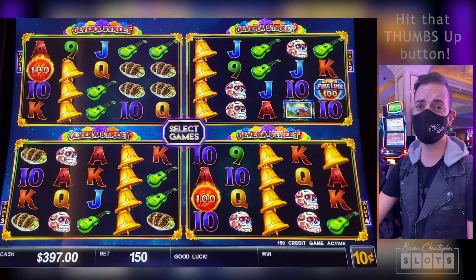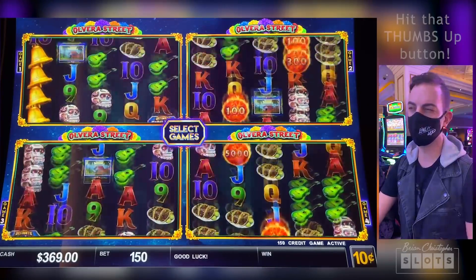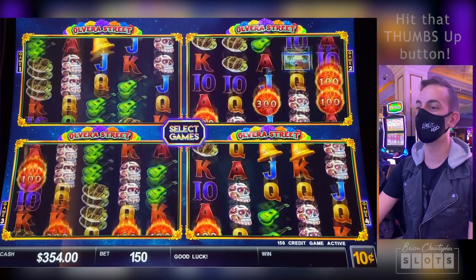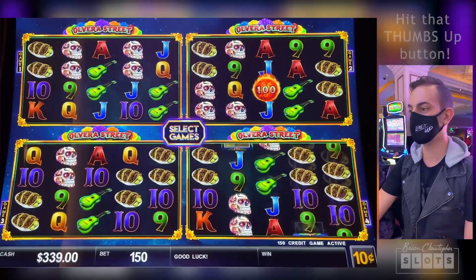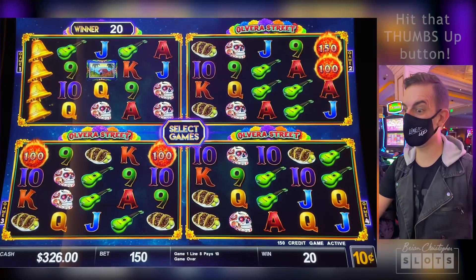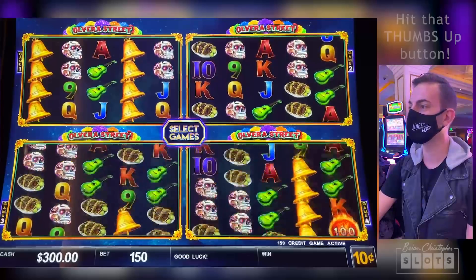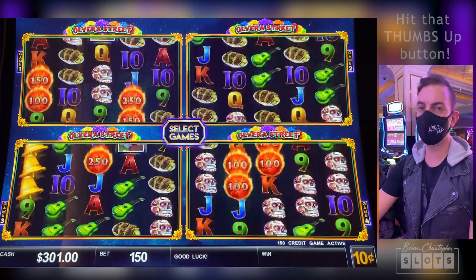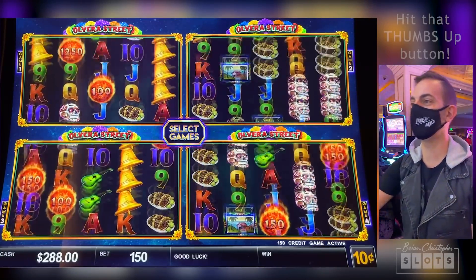It's going to be worth it — I keep telling myself that. There's a mini on top of that one, that's nice. Too bad we didn't have two more fireballs with that. We're going to need multiple majors to break even, to be honest. We've got about 20 spins left — we've got to turn it around. One bonus — it only takes one.